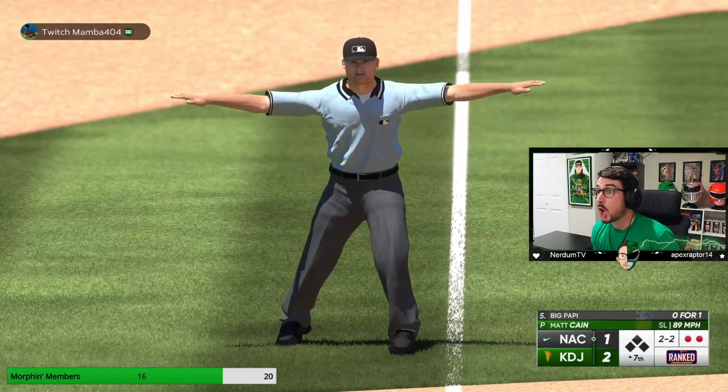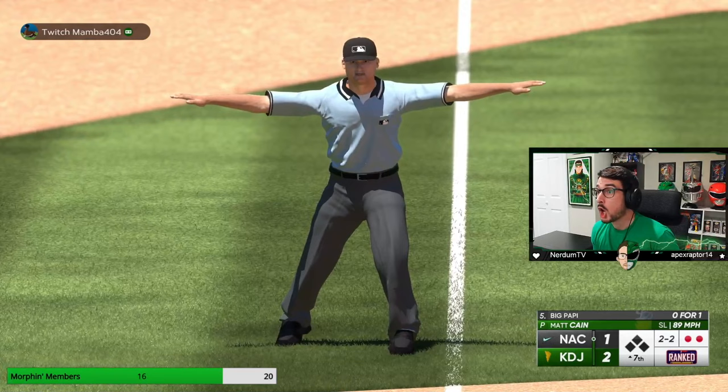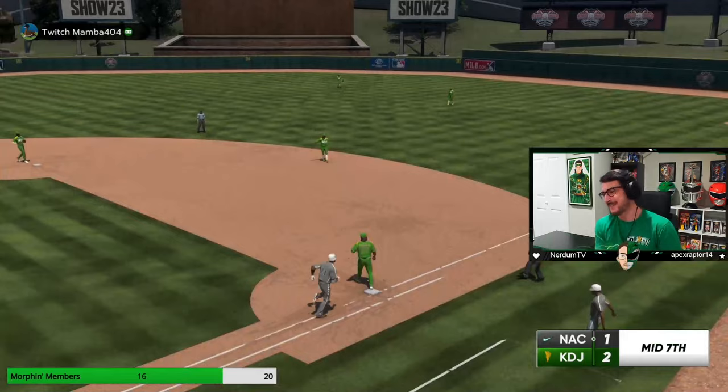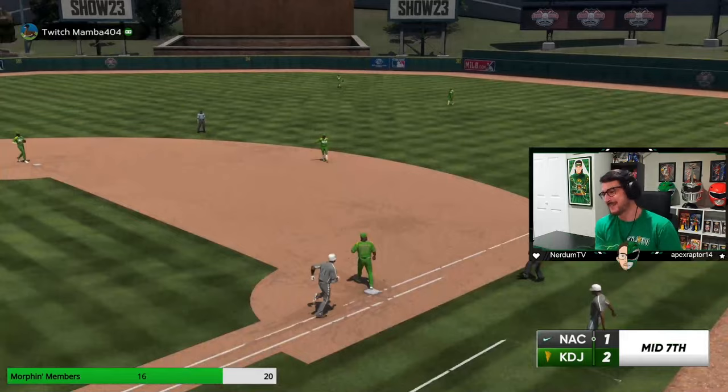I'm going to put this slider here again — it worked against Chipper. Got him. Circle change — pinpoint was terrible, it glitched. He wasn't expecting a circle change down the middle. We're through seven. We've tempted fate.